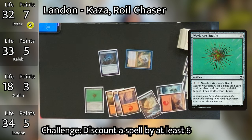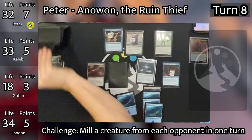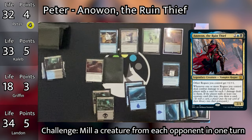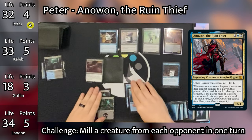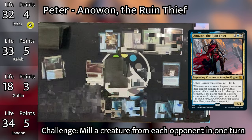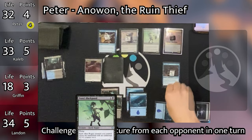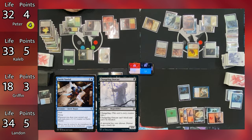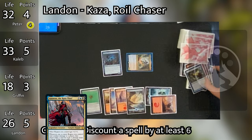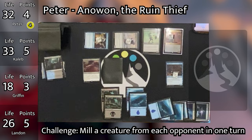Landon untaps, draws, and delves away five cards from his graveyard, tapping one land and tapping Kaza to reduce Treasure Cruise down to just one blue mana, drawing three cards. He plays an Island and taps one mana to cast Wayfarer's Bauble. It's a little too little too late, but notably Landon did discount a spell by six or more, earning his two-point challenge. Peter goes to his turn, draws, plays an Island, then taps six mana to bring Anawan back into the game. Since Peter has now cast Anawan from the command zone a second time, he loses the three points he gained from casting it the first time — a key decision point in Duel of the Peaks between going for points versus deck strategy.